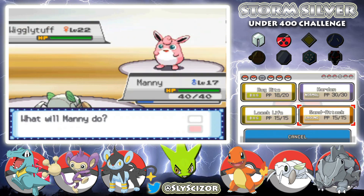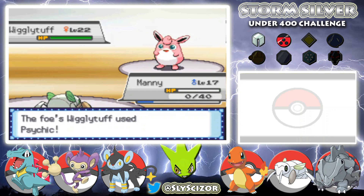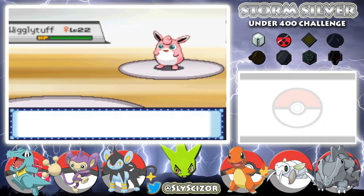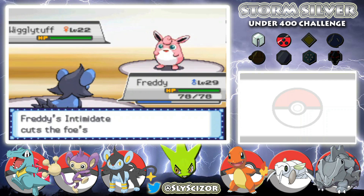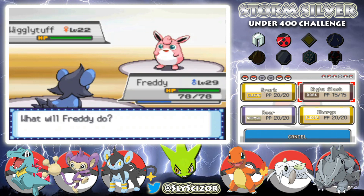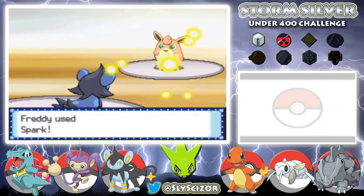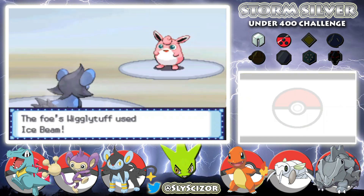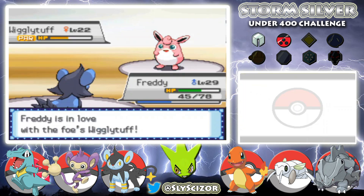Maybe I'll just use Sand Attacks — psychic, yeah. Wigglytuff with Psychic, let's go into Freddy because he can't be hit by Psychic. Spark — and she Attracts Freddy too. Is that why all our Pokemon are male? So all her Pokemon could be female and Attract us? We break through and Wigglytuff is down.